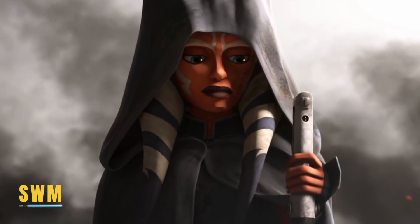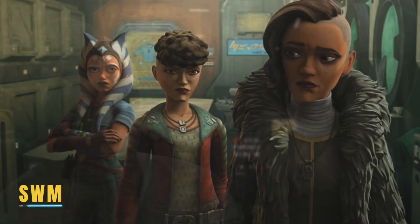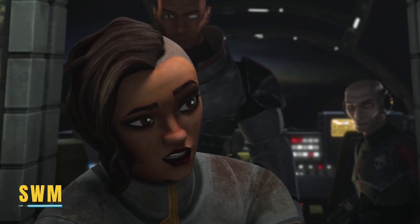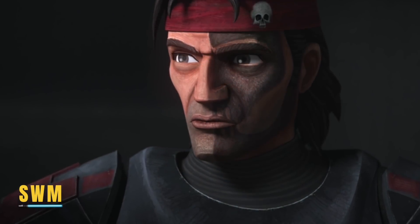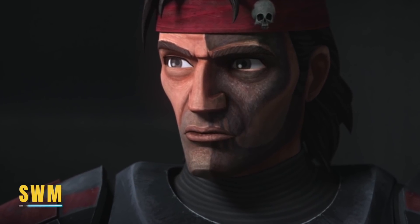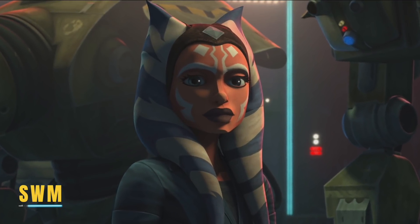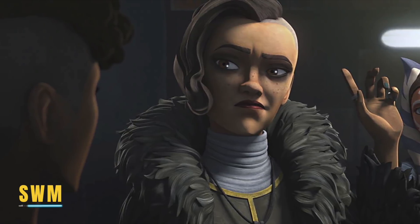Speaking of Ahsoka, we had a major callback to what she told Rafa and Trace in the Clone Wars. In this episode, when Rafa asks Hunter why they're not working for the Empire — because that's what clones do — Hunter answered "not all of us, we're different." Rafa answers "I've heard that before," referring to when Ahsoka told the sisters she's different from other Jedi. You have to remember that Rafa and Trace adamantly distrust the Jedi based on what happened to their parents.